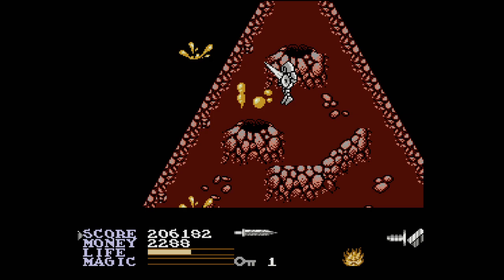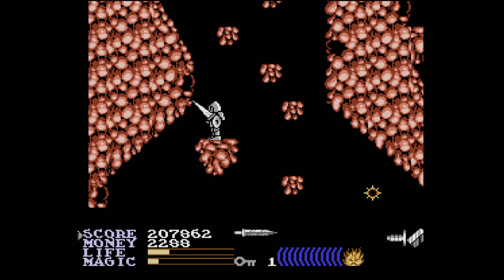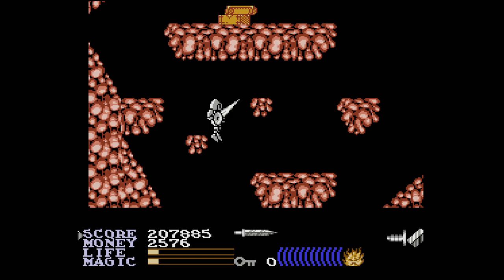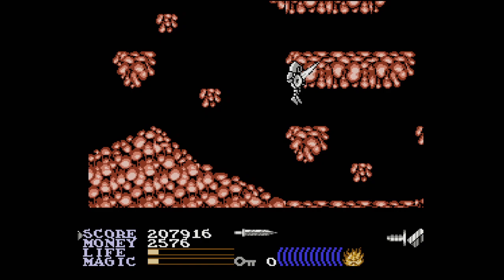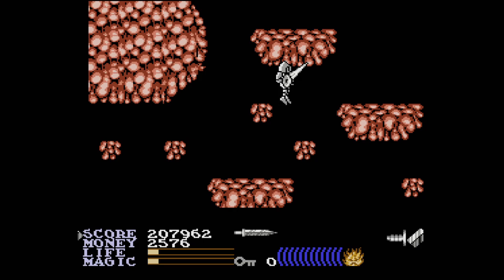Now I get to go down into the... and this part is relentless. Wasted the key — I should have known. I think that is what I needed to use the key on. So right now I need to find a key and those eggs that give you magic power.